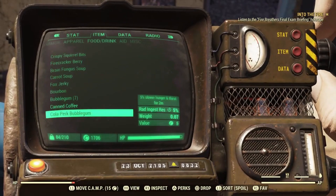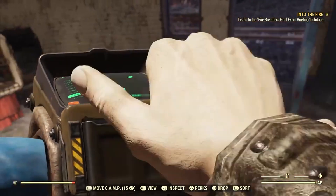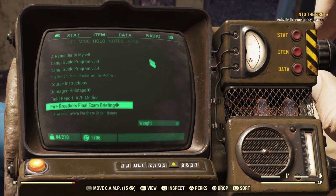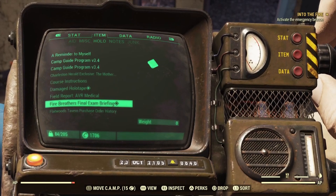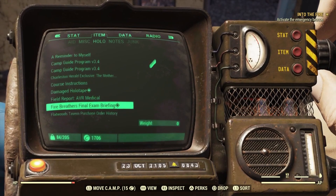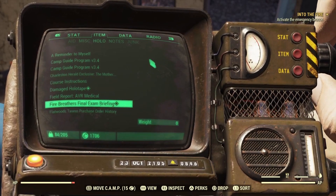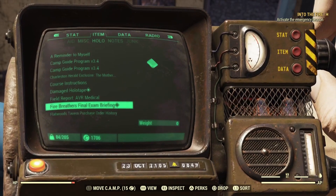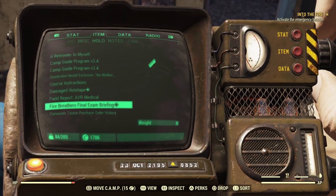We have this holotape to listen to. Welcome, recruit, to your final exam. I'm Hank Madigan, fire breather lieutenant. Exam simple - reach the bottom of the mine, hit the emergency beacon down there, and come back up. All you got to do is survive a little slice of living hell and all the Scorch that call it home. We need to know if you can hack it before you got half a dozen other people counting on you. But you're not going in empty-handed. Along with your suit you've been issued a modified 10-millimeter. We figured out the Scorched aren't big fans of depleted Ultrasight - took a field trip to AMS HQ to figure out how to make the stuff. But it's the most effective tool we found for putting them down. So time to prove you can put it to good use. Suit up, strap in, and move out, recruit.